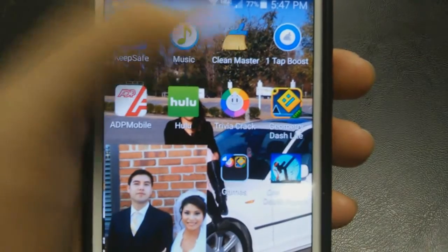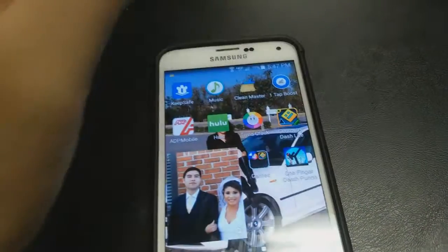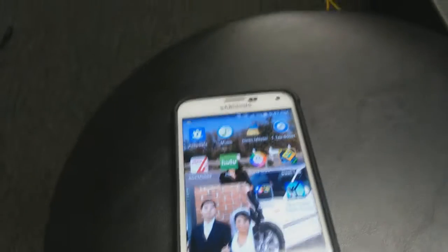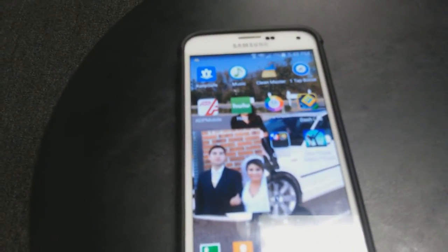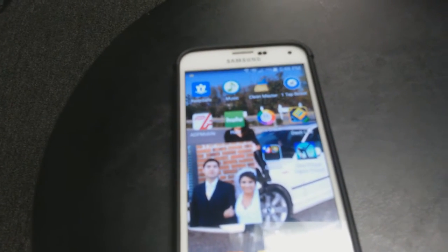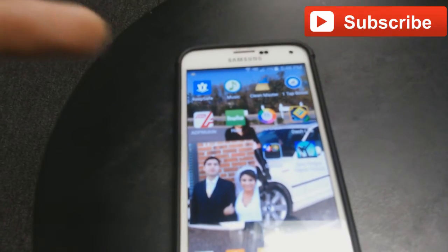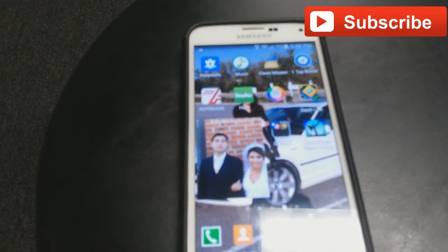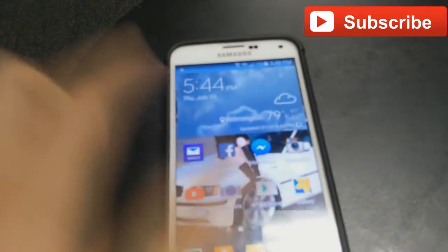So it's called Clean Master — it looks like a little broom. Go into settings on the bottom and click games, and it'll boost it. It's a really multi-purpose app, so it really does help. Please comment, rate, and subscribe, guys. Let me know what you think about this app — it's really cool and it really does work. It boosts up your phone's performance too.